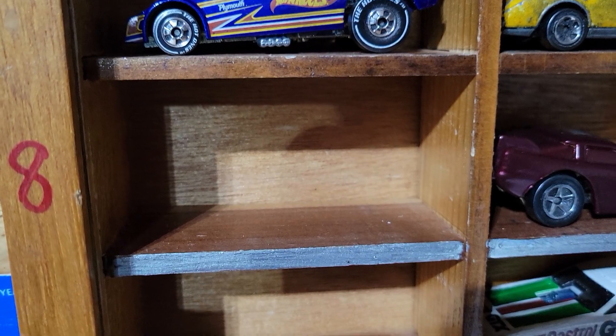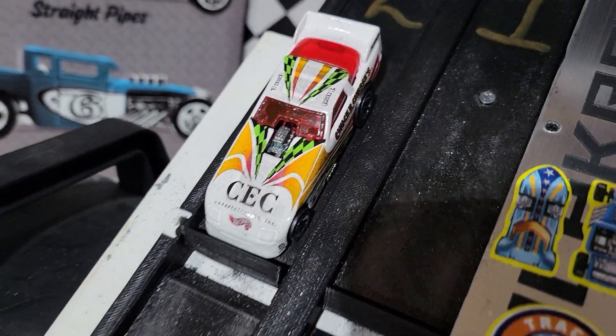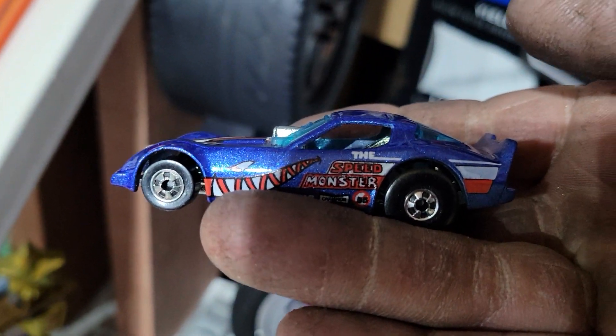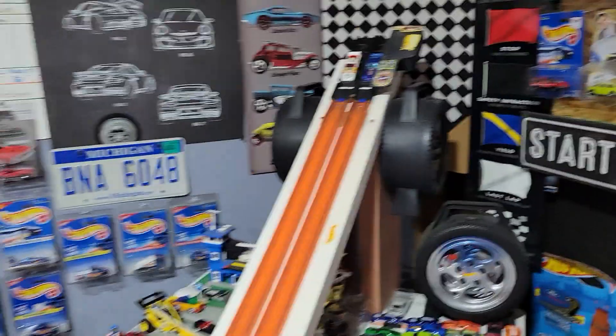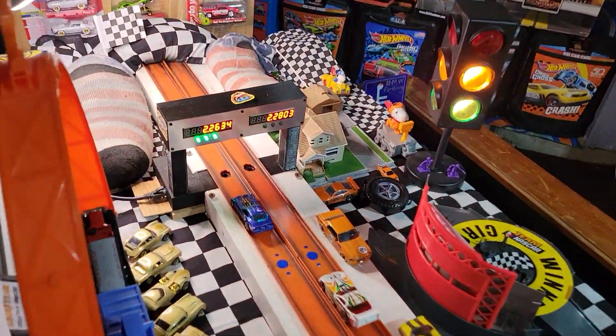Racing for the number eight spot — that is the Charles Entertainment Cheese Funny Car, and from Isaiah's race team, the Speed Monster Firebird Funny Car. He just rolled a 2-2-5. So let's run him. 2-2-6-3 to a 2-2-8.